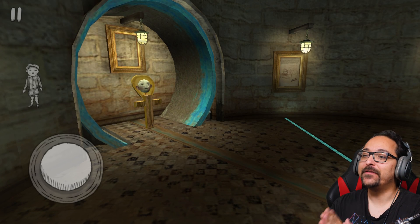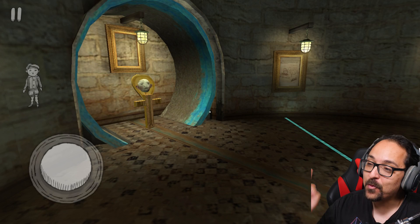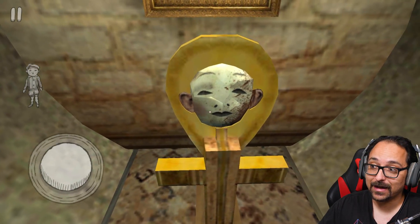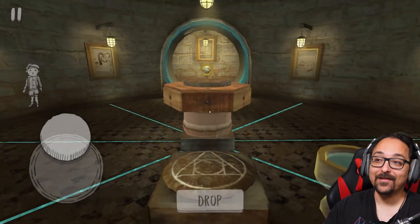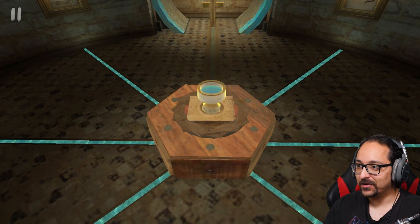Welcome back to Evil Nun — we finally have version 1.6! We have the complete mask, and I think I'm supposed to get the grail or use it. We need to place the grail, so we find it and place it to see how this works.